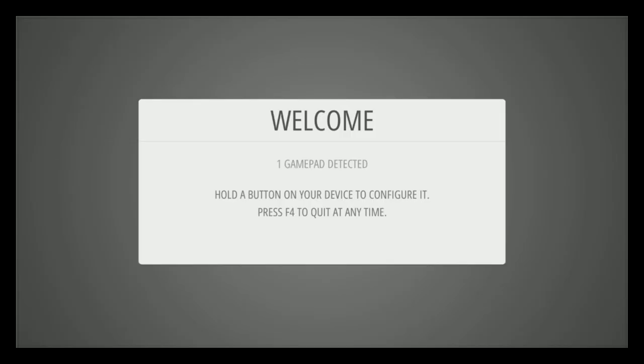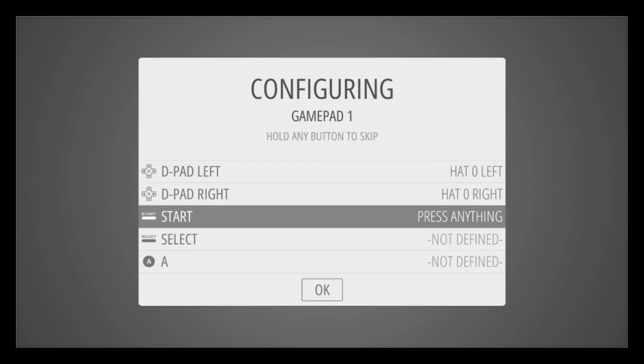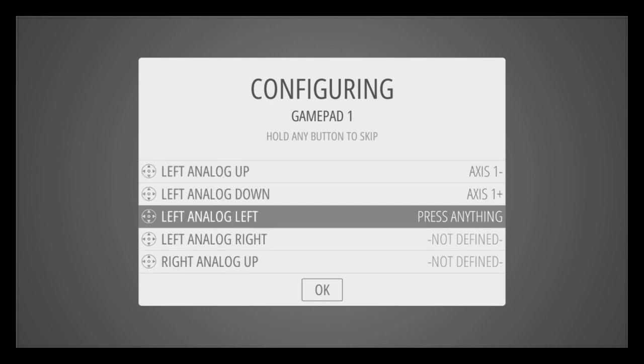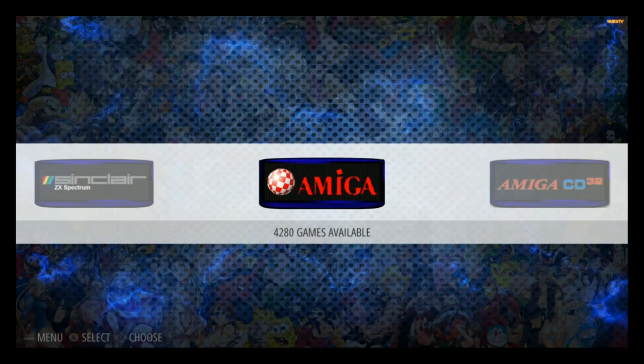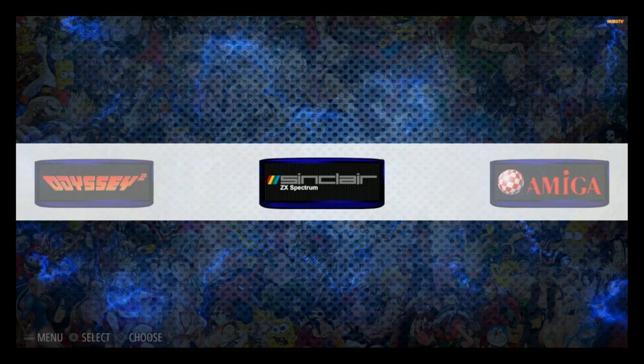Hey, what's up YouTube. Today we're going to be working with the 32 gigabyte retro gaming image from Mad Little Pixel. We're already off to a good start — he has the controls and emulation set up, so this is a very friendly image. Right when you boot up, as long as you have your controller plugged in, it should recognize it, and the first thing you do is set up your controls. I can move through these menus now with no problem.